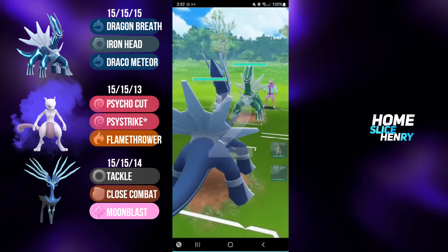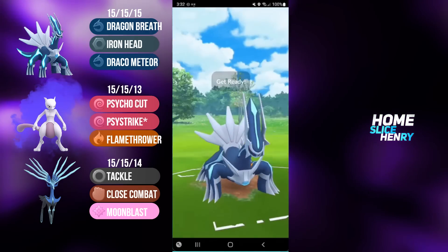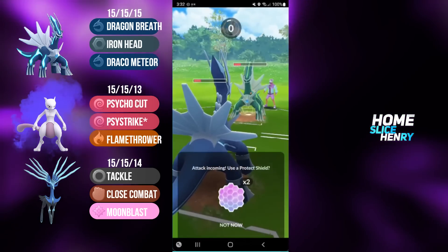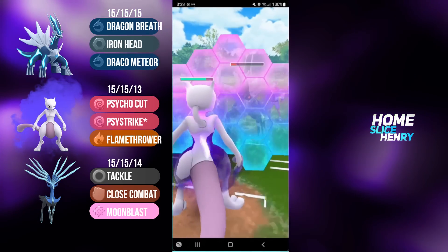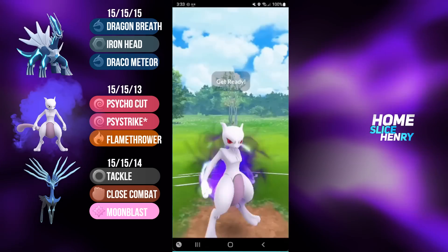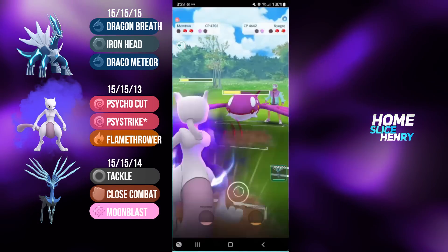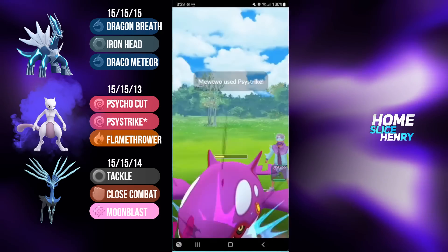Hopping into the next match, leading Dialga into another mirror match. I'm going to stay in to start, hoping to grab shield advantage. I clicked Iron Head slightly early - I definitely should have farmed all the way up to a Draco. Either way, my opponent commits the shield. I think I should have safe switched into Mewtwo as soon as I got the shield, because staying in lets my Dialga go and now if they have Giratina in the back I'm in trouble. I farm up to back-to-back Psystrikes - one should KO the Dialga. In the back it's Kyogre. I fire off Psystrike doing a ton of damage - Kyogre able to hang on. Mewtwo reaches another Psystrike which gets the shield.